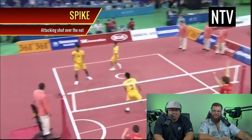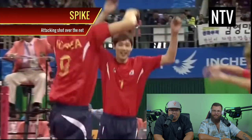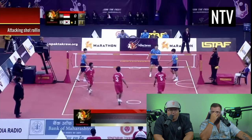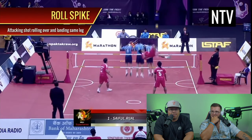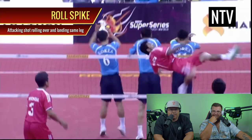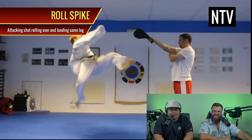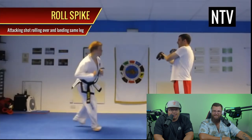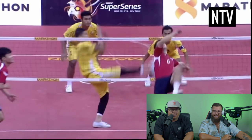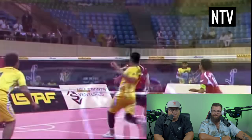The spike is an attacking shot made by lifting the foot above the net and kicking the ball in a downward direction towards the opponent's floor. You've got to have such good eye-foot coordination. Then there's the roll spike — players roll their bodies to kick the ball. They do something similar in taekwondo called the 540 roundhouse. That's insane! The game seems ridiculously strange but as you watch, the rules become clear.